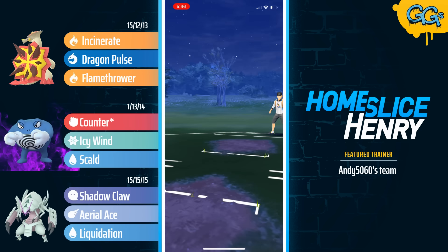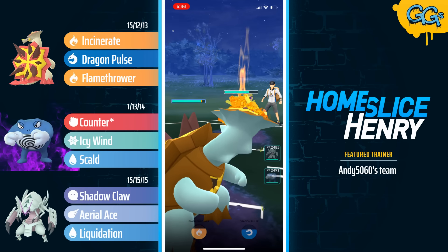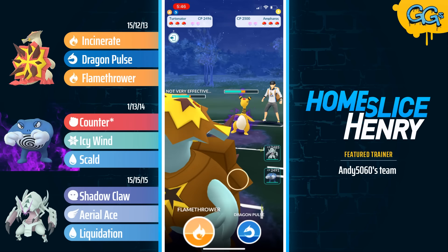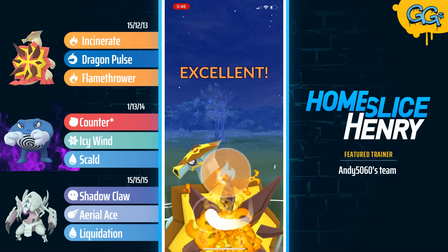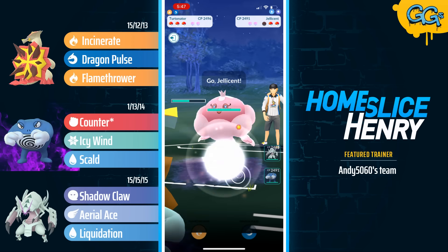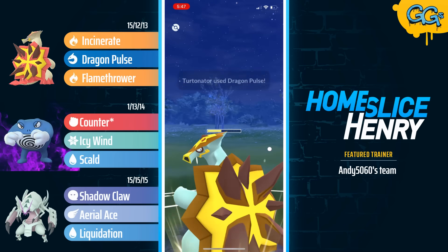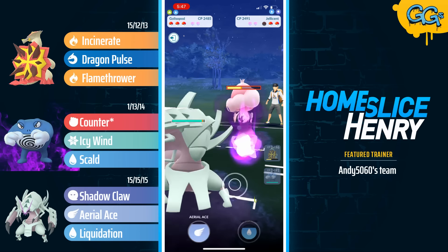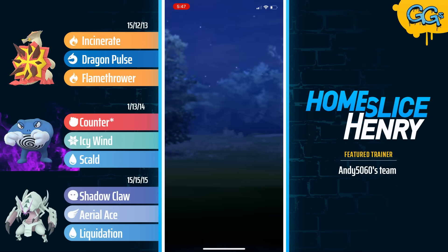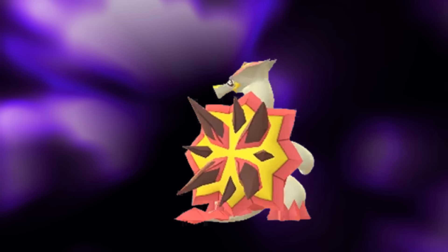Hopping into the final match — a terrific lead for Turtonator, leading into Virizion. Virizion is going to get absolutely crushed by Incinerate, so we see the save switch into Shadow Ampharos. The opponent is core broken by the Turtonator. Turtonator is hit with a Brutal Swing — not a problem whatsoever — as it farms up and fires off the Flamethrower. The Flamethrower is no-shielded by the opponent and picks up the knockout on Ampharos. They send in Jellicent instead of Virizion, making for a tricky endgame as Poliwrath doesn't have tremendous value here. Galissapod is sent in and is hit with a Shadow Ball. The opponent baits and immediately resigns the match. The set ends in a 4-1.